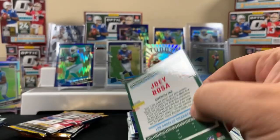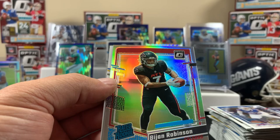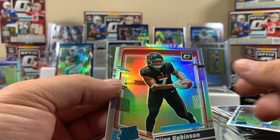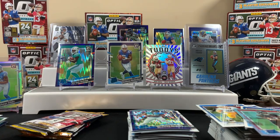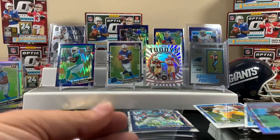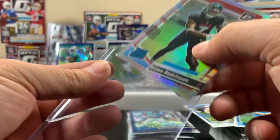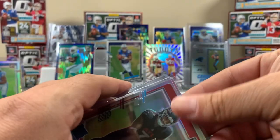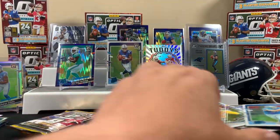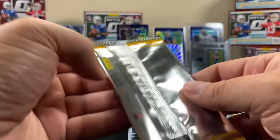Next pack - Sam LaPorta base, Bijon hollow. That was a good pack! So we got the running backs now - Gibbs hollow and Bijon hollow. Pretty cool. We'll throw the base LaPorta over here for right now.